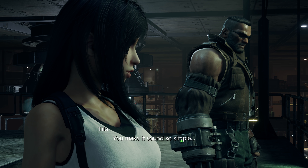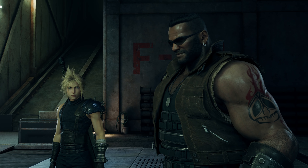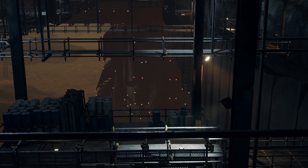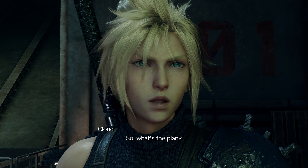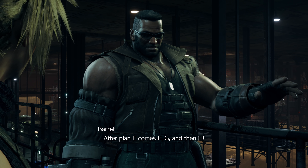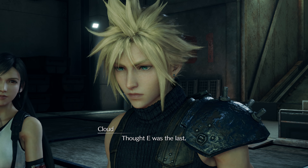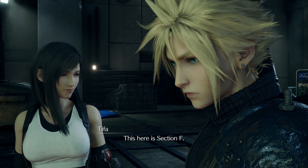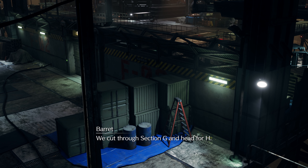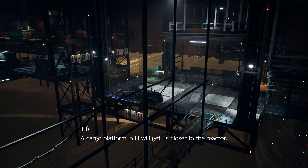You make it sound so simple. Only cause it is. That there's the reactor support pillar. So what's the plan? After plan E comes F, G, and then H. I thought E was the last. This here is section F. We cut through section G and head for H. A cargo platform in H will get us closer to the reactor.